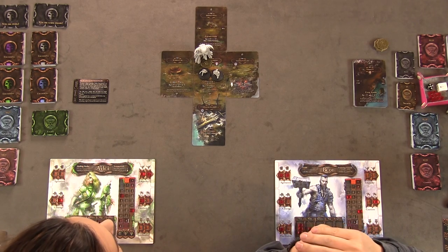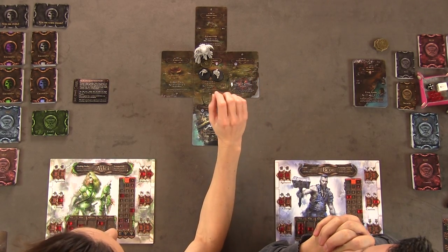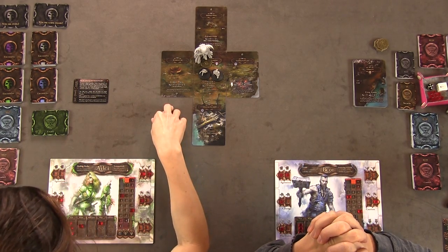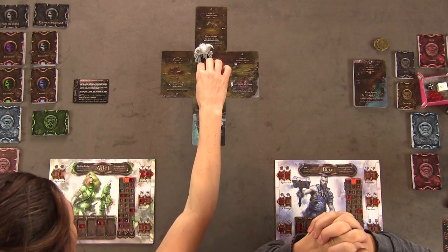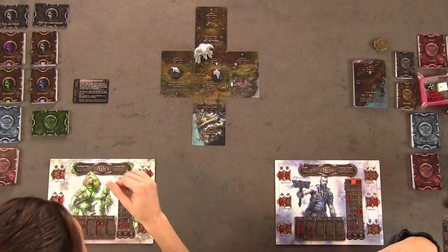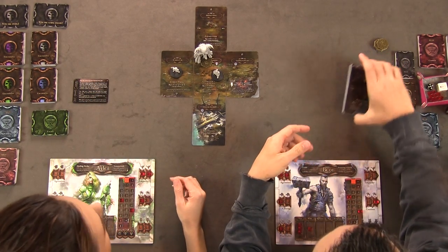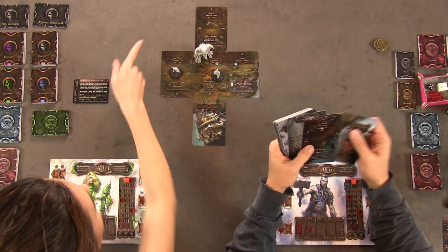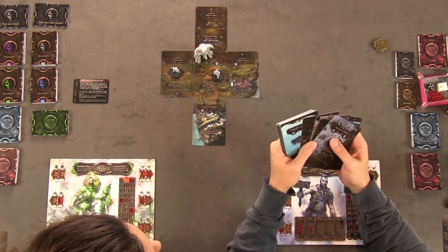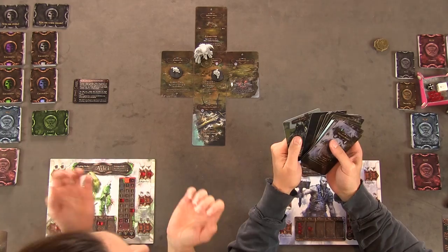The encounters tend to be like stuff you have to fight, so I'm thinking maybe you go that way. I'll go to the Warrior's Fair — I could use some weapons. I start with full energy, which is six. I'm going to walk over here for one energy, and that's going to open up these other locations. Adjacent locations are revealed — we have card 103.